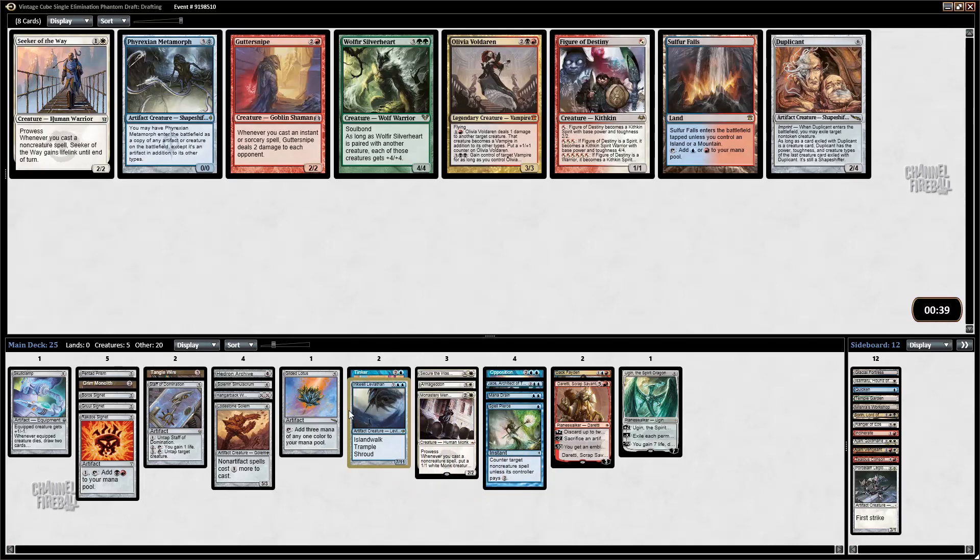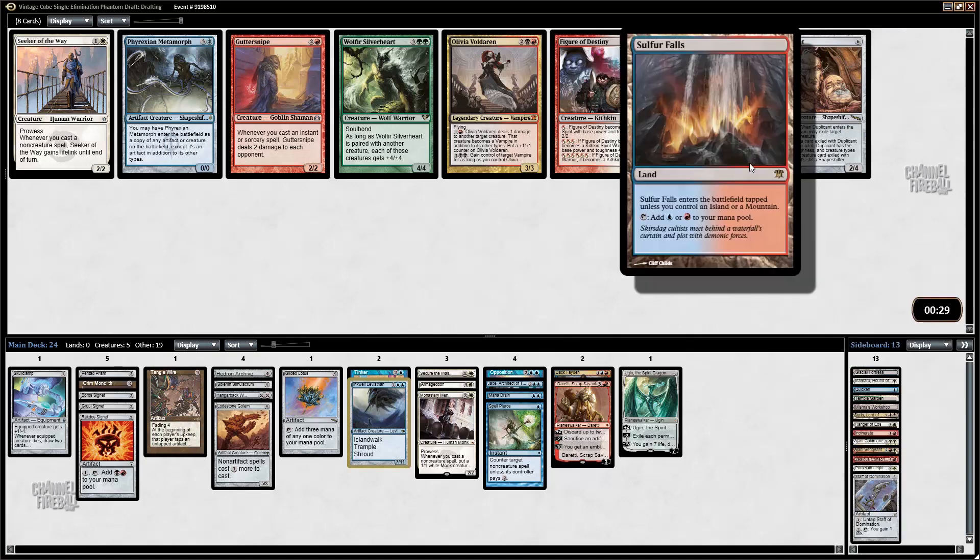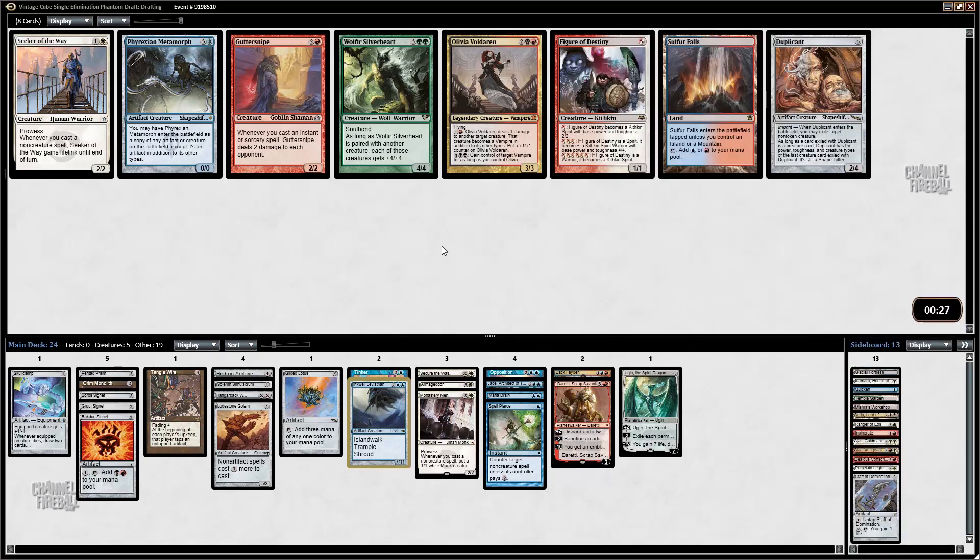Metamorph is very good, so is Duplicant. Sulfur Falls — I like it, but I've seen only M10 lands. Metamorph or Duplicant kind of feels like Metamorph. That card's really good and it also combines nicely with Lodestone Golem. Metamorph is hard to resist.